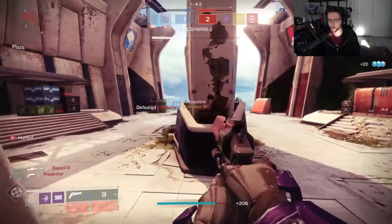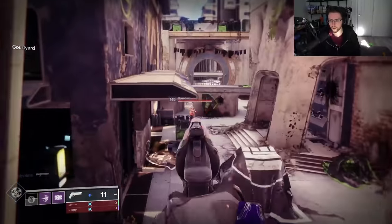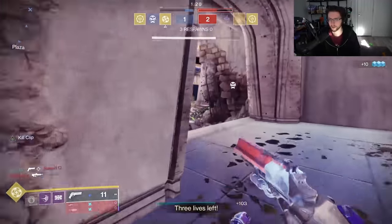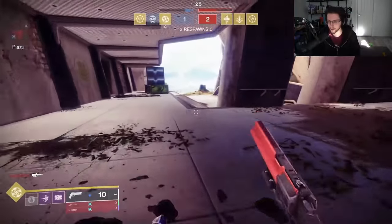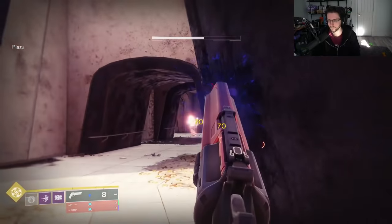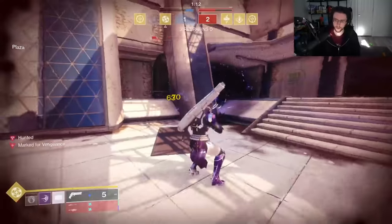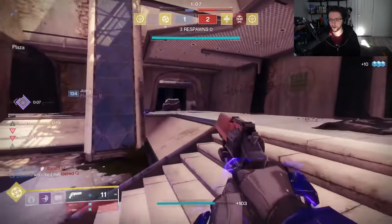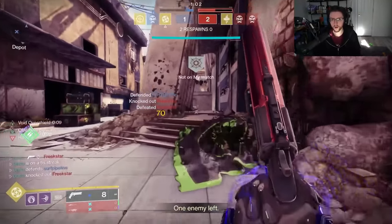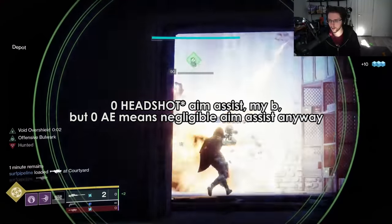So what does this mean in plain English? All you need to know is that the more you build into airborne effectiveness, the easier a time you're going to have shooting at people while you're in the air, especially in the head because of aim assist. That's the main thing they seem to be targeting — aim assist while in the air. The less AE you have, the less aim assist you're going to have in the air. You're going to get fewer misses due to randomness from the accuracy cone while in the air, but precision aiming is more important than ever. If you have 0 airborne effectiveness, you will literally get 0 aim assist and must be perfectly accurate to get headshots.